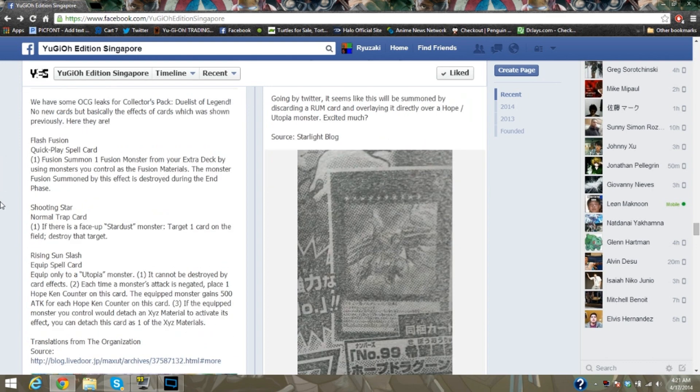Shooting Star: if there's a face-up Warrior monster on the field, target one card on the field and destroy it — not bad. Rising Sun Slash is an Equip Spell card, only equippable to Utopia. It cannot be destroyed by card effects. Each time a monster attacks and it's negated, place one Hope Counter on this card. The equipped monster gains 500 ATK for each counter on it.